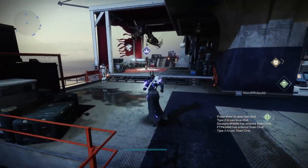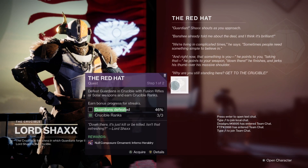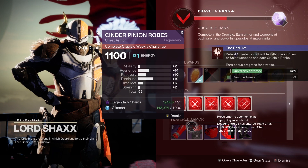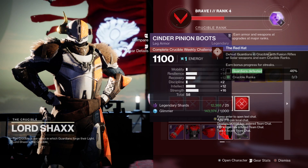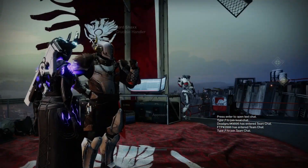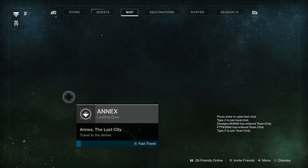It does reset every single week so make sure you check, and it's different on every character. Over at Shaxx for the Warlock: Arms Recovery 18, not the best. Chest, not the best either — you're really looking for anything above 20 if you can. Nothing on the Warlock from the Crucible vendor. Let's go to the Gambit vendor — usually Gambit has something good for the Warlock.